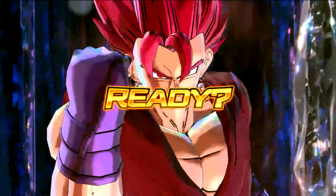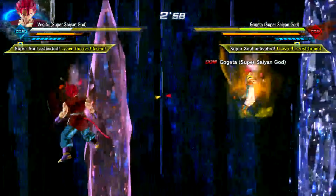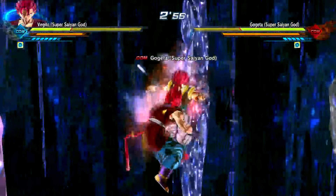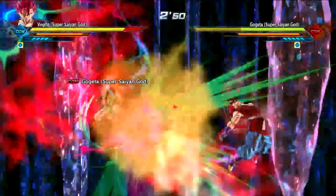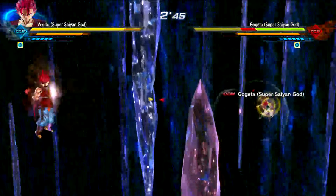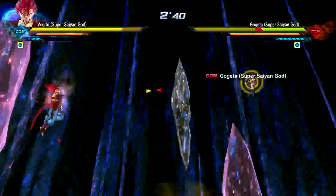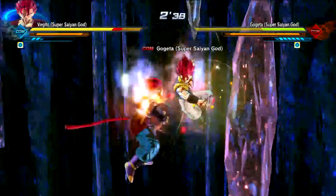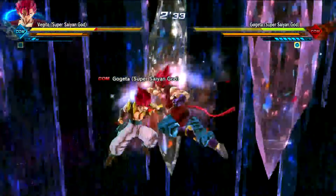We've got Vegito Super Saiyan God versus Gogeta Super Saiyan God. I really hope we someday do see the fusions of these characters. Check out the start — dang, they started it off strong. Gogeta's getting — that's an epilepsy warning. Gogeta's super is kind of odd. That's his Galick Kamehameha, by the way, the blinding one. Dang, Gogeta's bodying Vegito right now. Come on, get him Vegito.